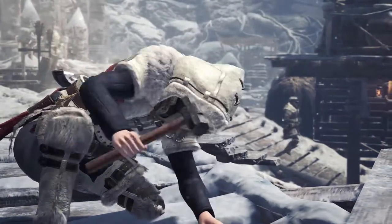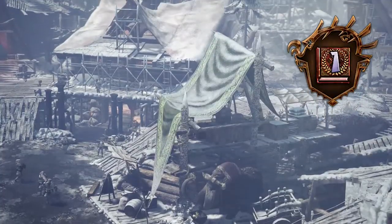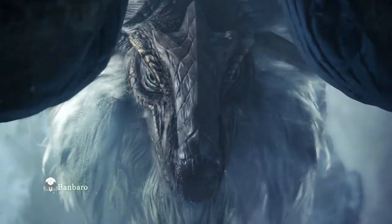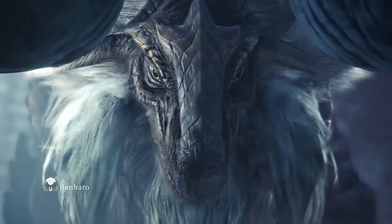Then head back to obtain two trophies called The Beginning of a New Expedition and The True Hunt Begins. Now beat the next assignment Bambro Blockade to unlock the Steamworks in Seliana.